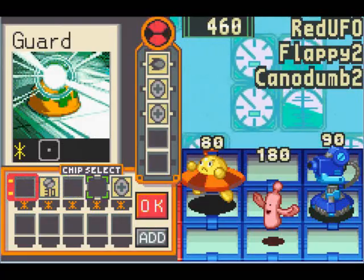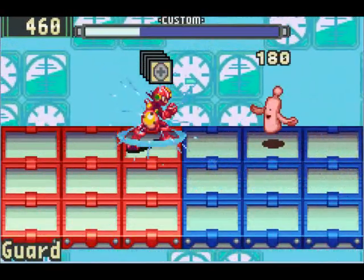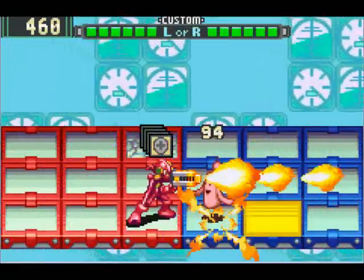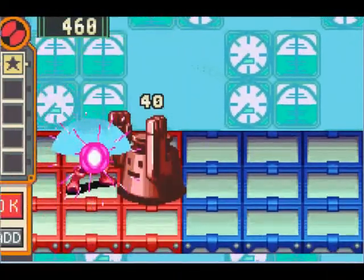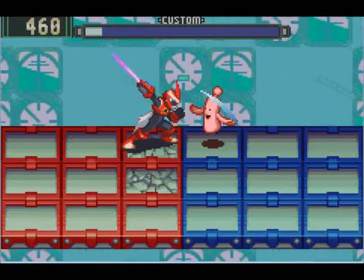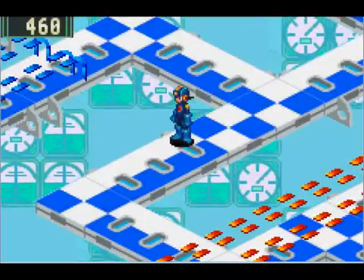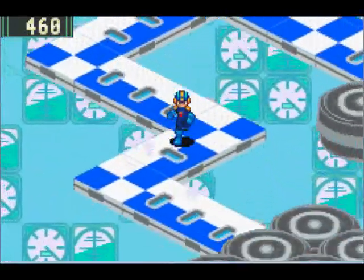I'm lost! Here we have our Flappy-2 virus — still pretty easy to take out. Of course, the guard chips will be useless for taking him out, but I don't care about that. Attack with Protoman — he will warp right in front of every enemy and slash him. If two enemies are right next to each other in the same column, then he'll attack them both twice. And that is why Protoman is so much more awesome than Mega Man.